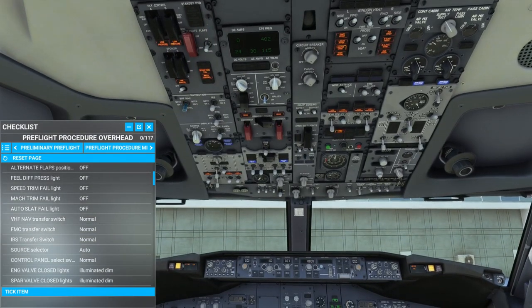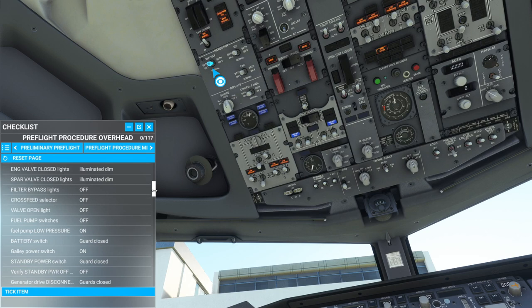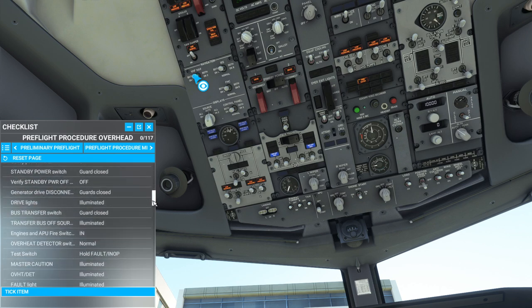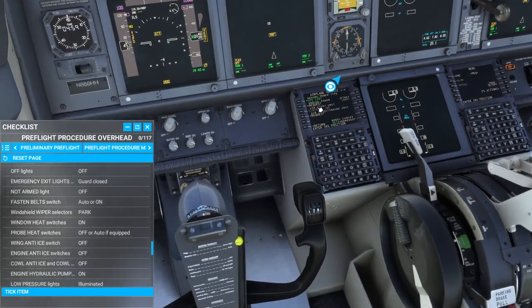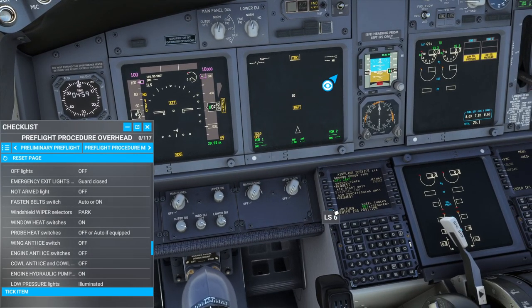VHF is normal. FMC is normal. IRS is normal. Source selector auto. Control panel normal. The low pressure lights are on, guards are closed. Galley power switch on. Standby power guard closed — standby power off. Generator drive disconnect guards closed, drive lights illuminated. Fasten seatbelt auto. The attitude indicator doesn't seem to be showing, so I'm guessing the inertial navigation system — the IRS — isn't working. Let's go back to the main menu.